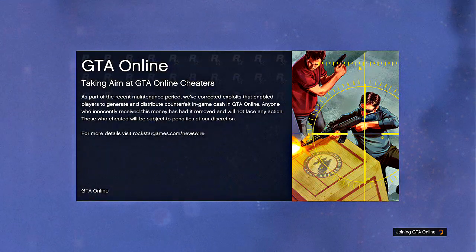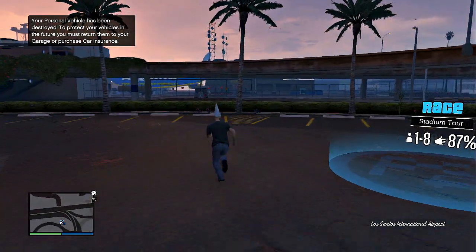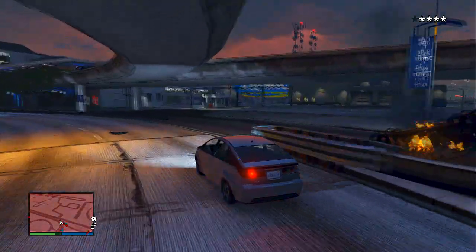Now after you guys do this, it should spawn you online right by the blimp. As soon as you guys spawn, it should be the last location, and you guys should see that blimp right in front of you — it's pretty big. You guys just want to keep staring at it so it doesn't disappear on you, get a car, break the fence, and then you guys can actually take the blimp.